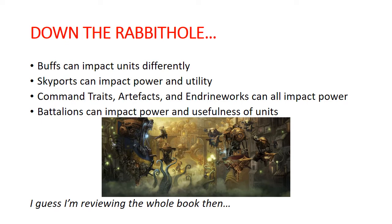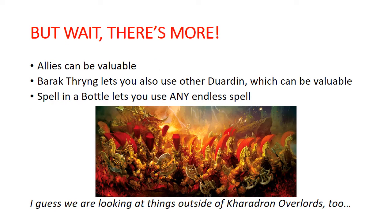To make it even more complicated, we have Barak-Thryng that lets you use all of the other Duardin, we have allies, and we have the Spell in a Bottle, which lets you take an endless spell and cast it without rolling and it can't be unbound — and that can be any endless spell in the game. So it really means I'm going to have to look outside of Kharadron Overlords as well, since there are things outside of this book that are relevant and maybe good additions.